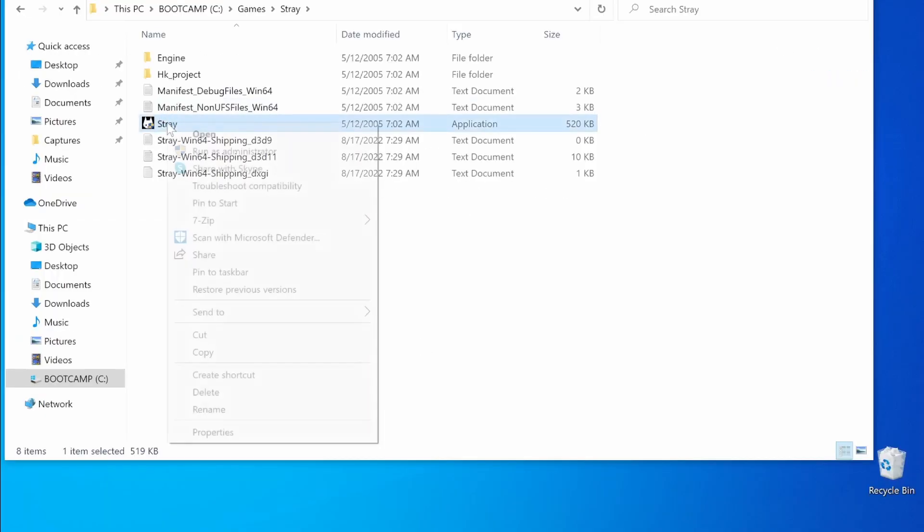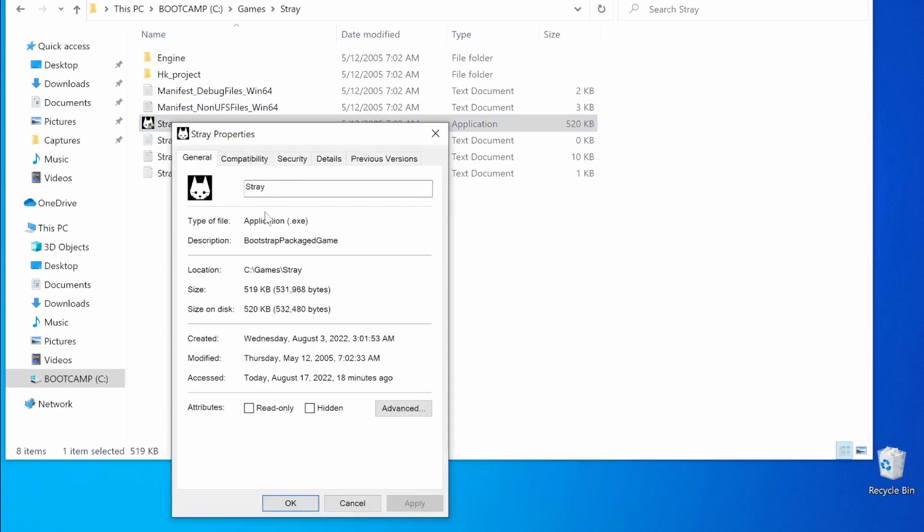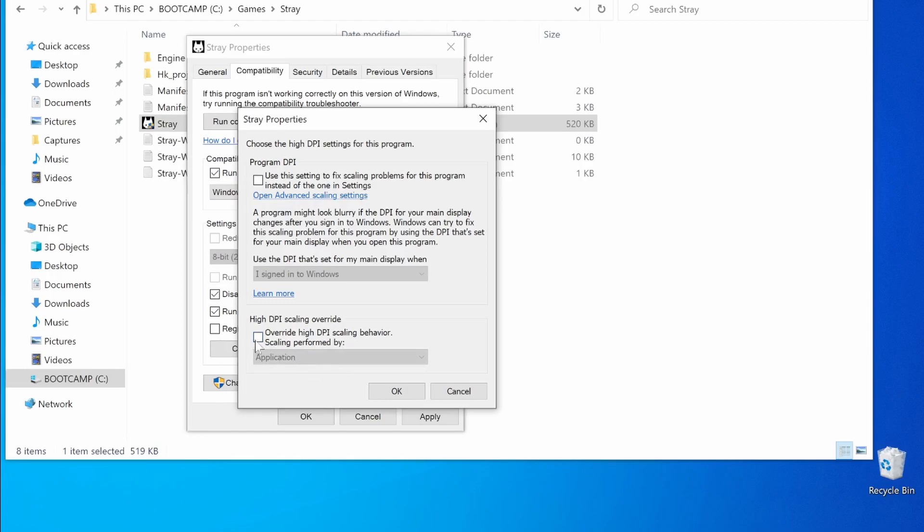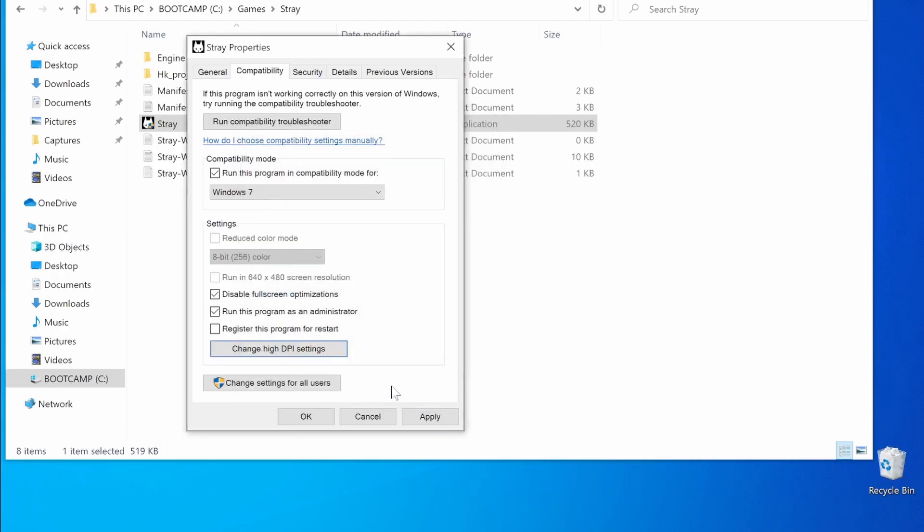Now go to the Games folder again. Right-click it, open Properties, select the Compatibility tab, and set the Compatibility mode to Windows 7. While there, also check Disable Fullscreen Optimizations and the Run This Program as Administrator options. Then click Change High DPI Settings, enable the Override option, and click OK on everything.